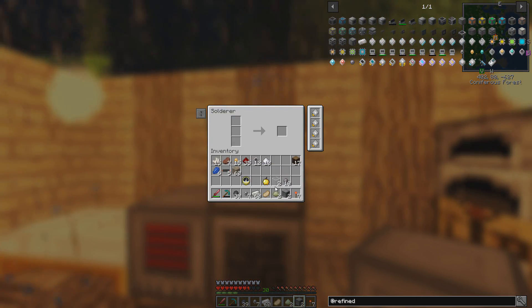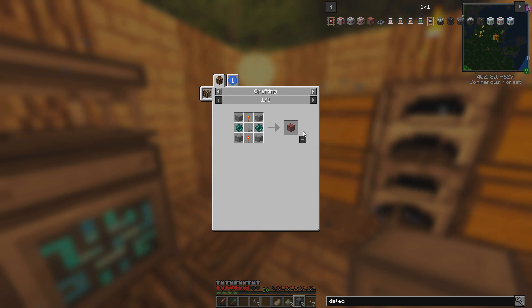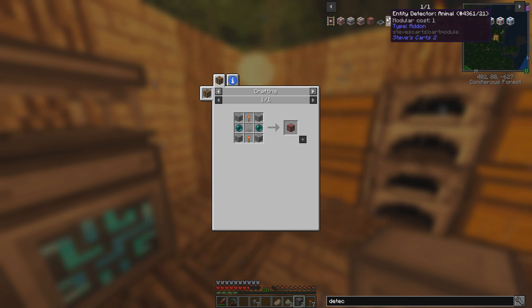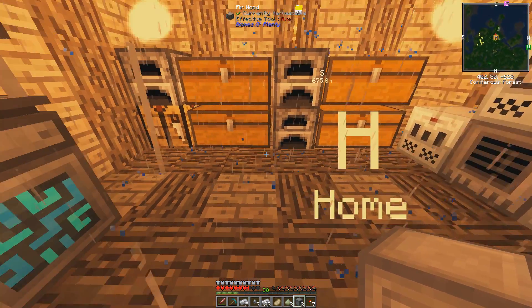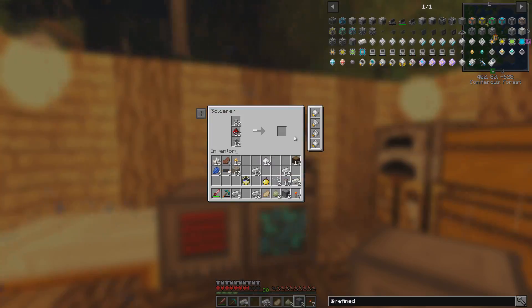I'm going to put all four speed upgrades in there and we're going to start printing. There's an entity detector — JSM made one of these last season, but you need ender pearls. We've only used one piece of coal and it's already like 28,000 RF charged. It's kind of thundering out right now. We'll make some of these printed basic processors — that'll help a bunch.